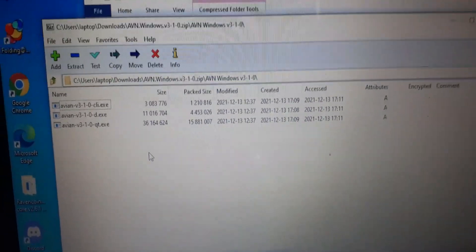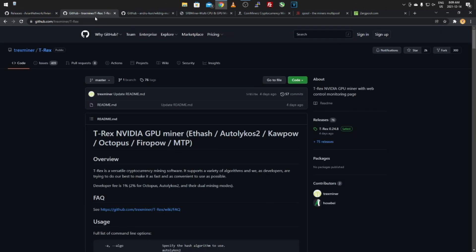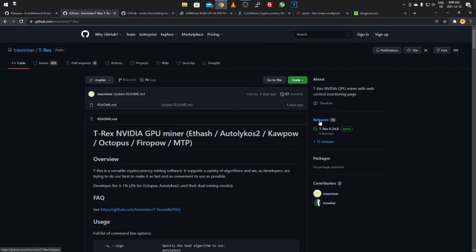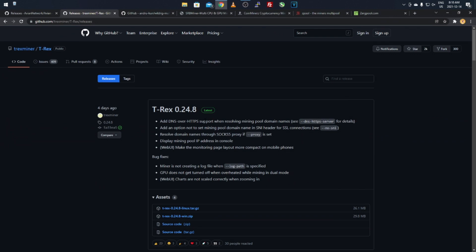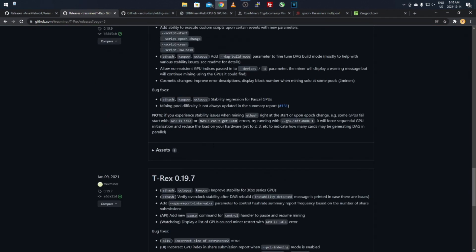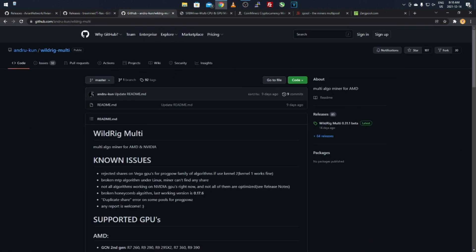For the GPU mining side of things on the x16rt algorithm, for Nvidia graphics cards you want to get T-Rex Miner — I'll post the GitHub link in the description. Go to the releases tab, scroll down to page three, and find T-Rex version 19.4. That's the version the Avian devs recommend for Nvidia. I've used it and it works well — it's solid, no crash issues, and you can overclock with it.